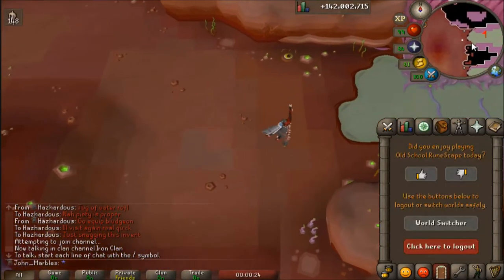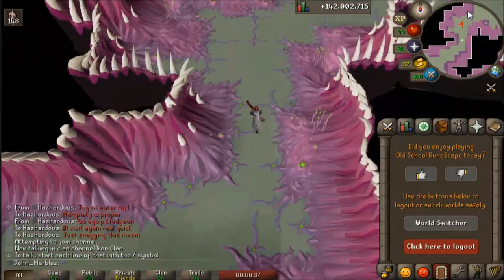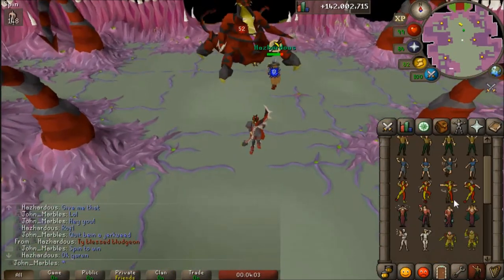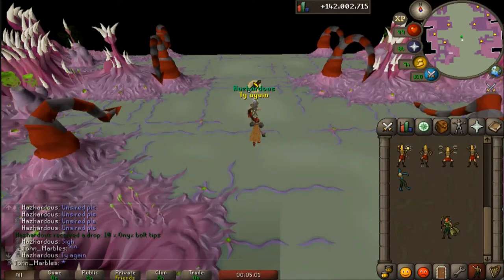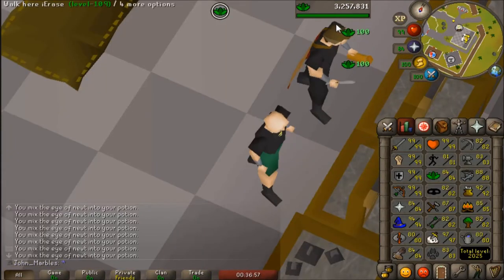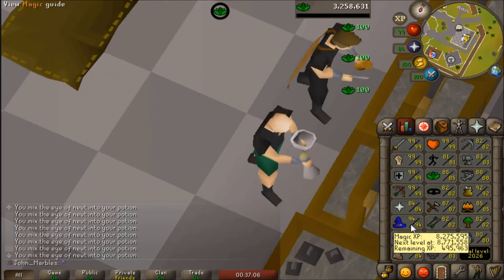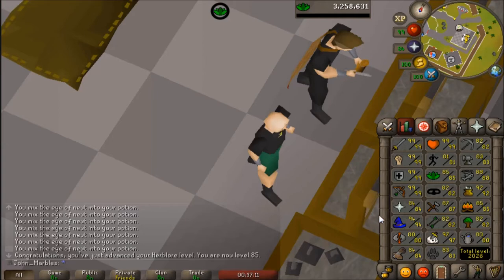My friend is over 300 dry on an unsired, so I'm going to come try to give him some good luck. Got 666 scales — hail Satan. Herb lore sure is a hoot. This will be 85 herblore. Nice, it looks good. So just going to go snag a smithing level real quick — I think I got it banked.